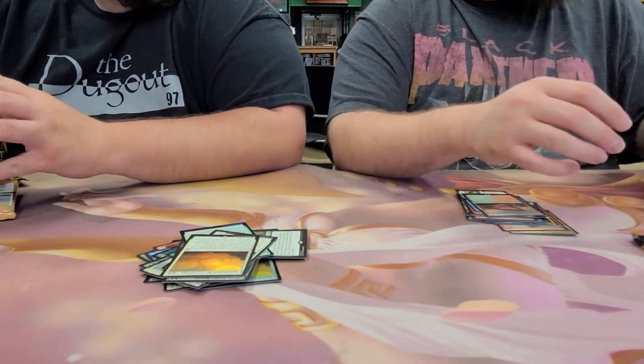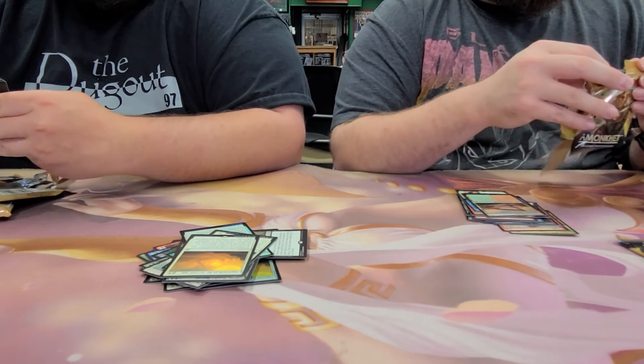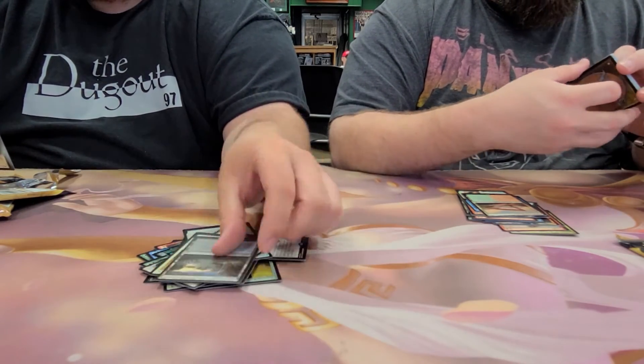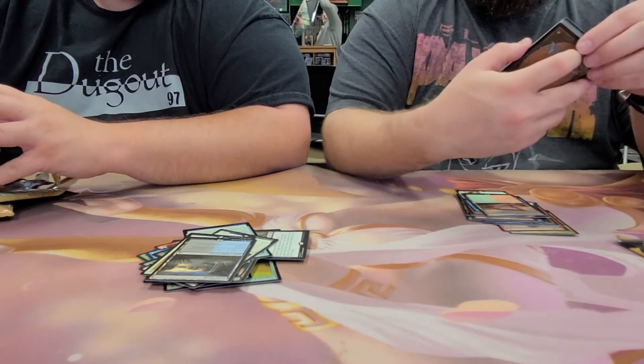We're getting low, no invocations — we're not guaranteed one. There we go — the best cycle land so far. The Fetid Pools. And a canyon. I think that's the fifth cycle land.